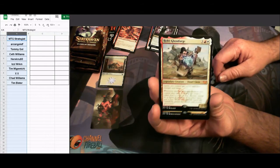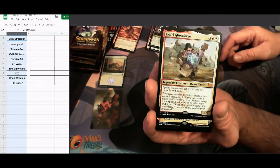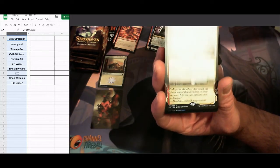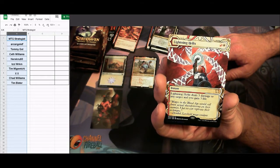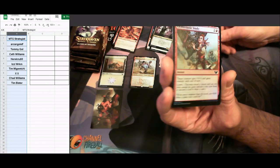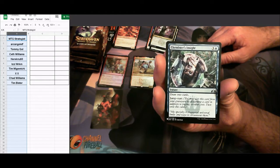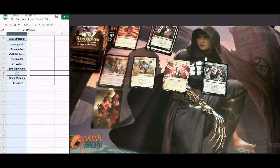We also have a rare mystical archive card — a double hit for MTG Strategist. It's lightning helix: three-drop, deals three damage to any target and you gain three life. Old school reprint, red and white, pretty good. The back uncommon is enthusiastic study. We also got a list card with chemister's insight, a reprint from Guilds of Ravnica — pay four, draw two with jumpstart.